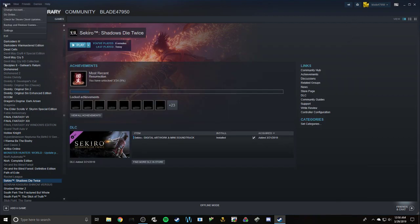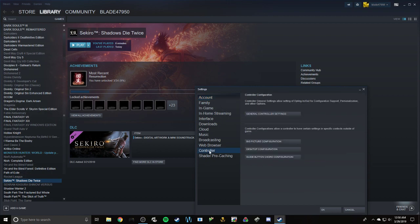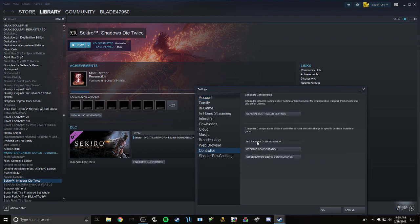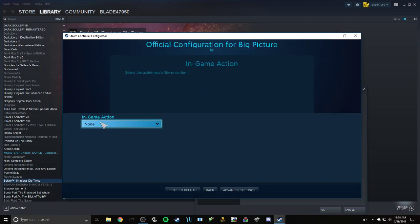But yeah, sometimes it's just not showing up. So you want to go up to Steam, go to Settings, down to your Controller, Big Picture Configuration. And you also want to make sure that that is not a mouse cursor.